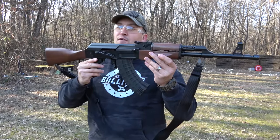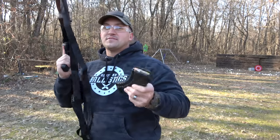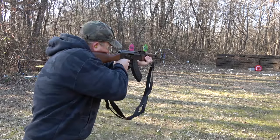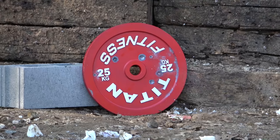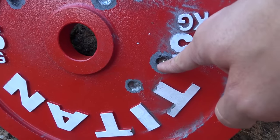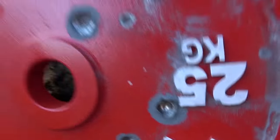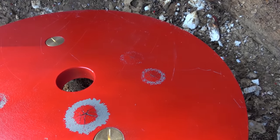Now let's see if it'll stop an AK-47, loaded up with some 7.62x39 full metal jackets. Here's where we hit with 7.62x39 — there's a pretty big crater, but nothing out the back. At this point when I was shooting a cast iron plate, we had already made it through. I think I made it through with the .500 Magnum on that cast iron plate. So this thing is holding up really well.